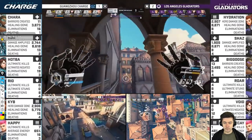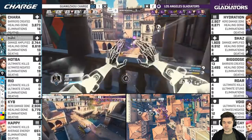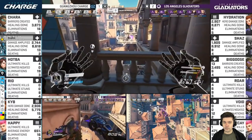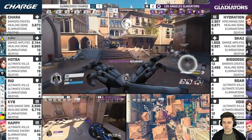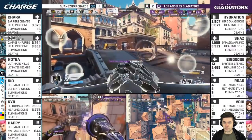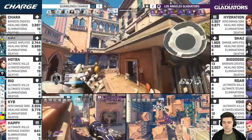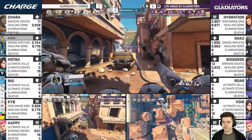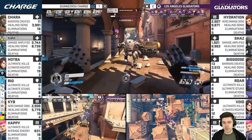No Lucio shenanigans from Biggoose hiding up top yet — Biggoose is waiting for the team to call out, maybe at the bridge. Chara sees him. You have to just assume this is what Biggoose is going to be up to when you're playing against the Gladiators. There are the snipes — Shu tries to find Trance.